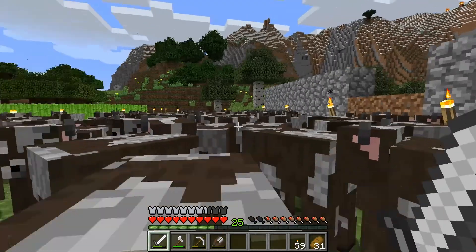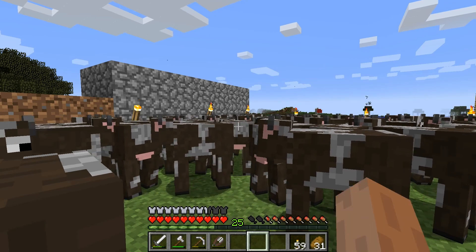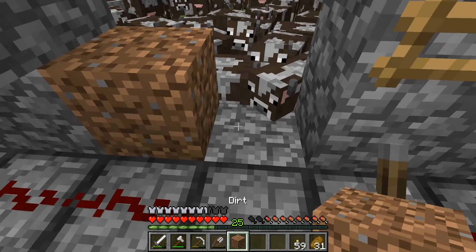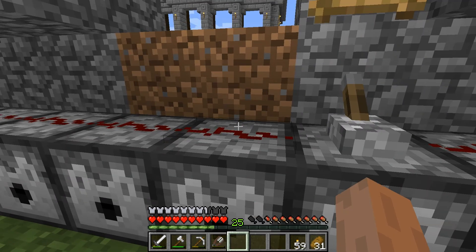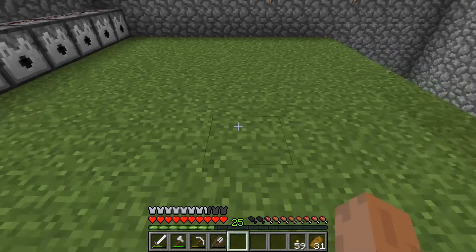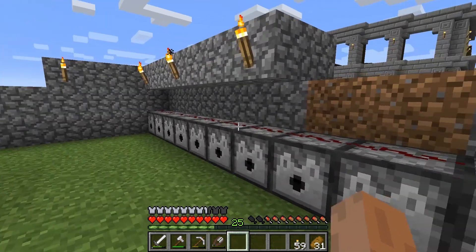First, of course, we have cattle. As you can see we've got about eight cows in this pen. You can make this as big as you want or as small. We've got a doorway over here that we want the cow to not be in the way of — which, of course, they're going to be. On this side we have an eight block pasture here — one through eight — with water in each of these dispensers, and redstone on top of it, and a switch.